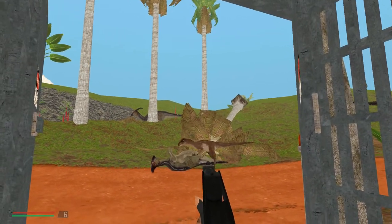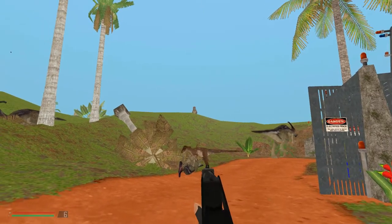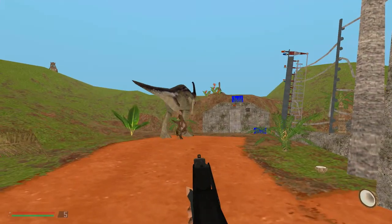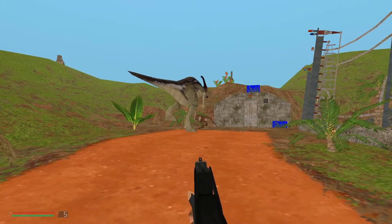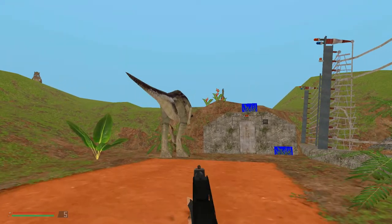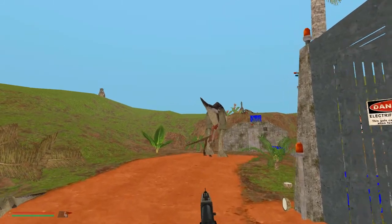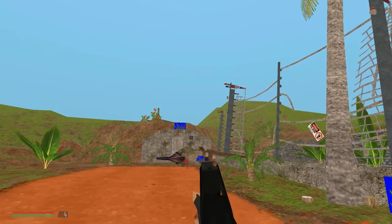So I shot the raptor - didn't gain its attention. There used to be a T-rex over there too. I'd like to see it fight the other dinosaur to see how the new animations look. It seems to be attacking the other dinosaur. Yeah, it is attacking the other dinosaur - it killed the dinosaur and it actually fell. So that raptor is hungry.